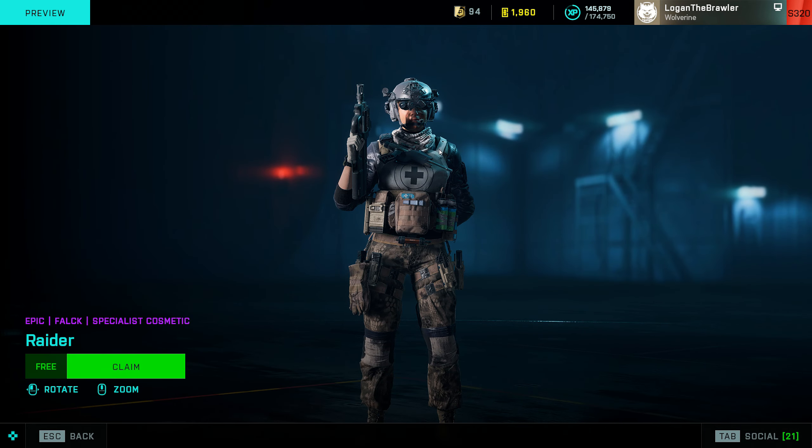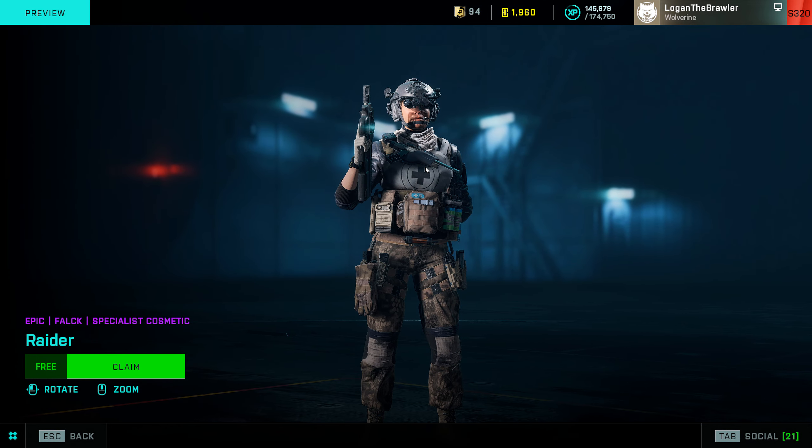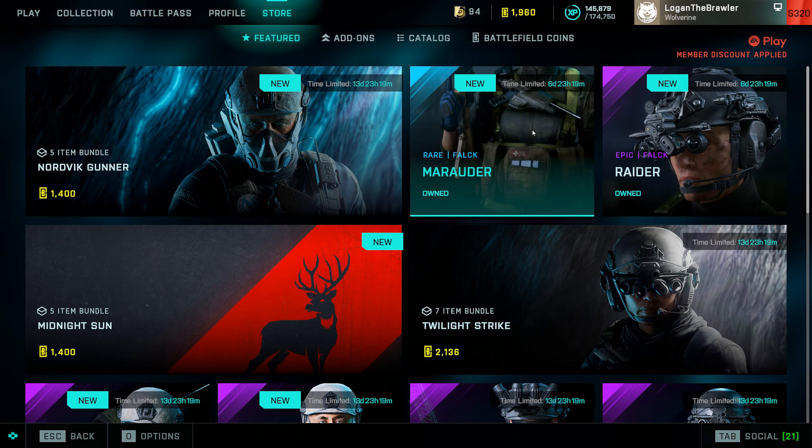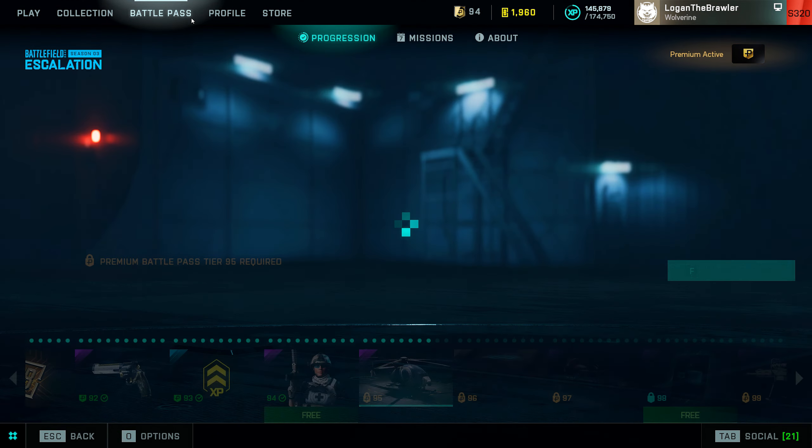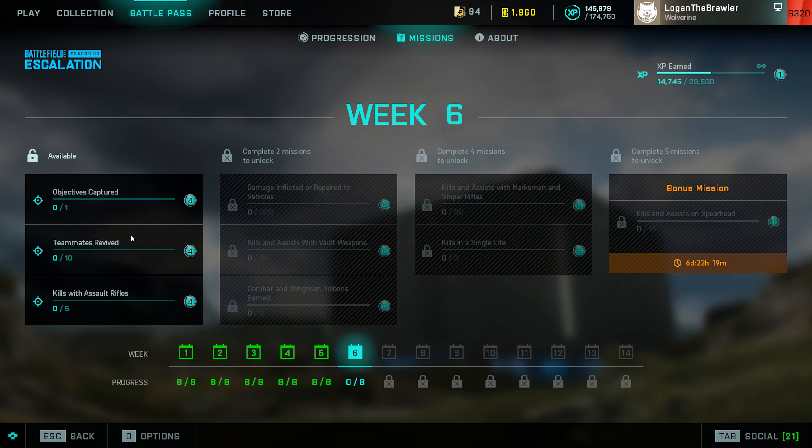Of course we got some free stuff — the Marauder for Falk, let's claim that, and the Raider for Fag, which is a pretty cool headgear. So those two are free, and the bundles you can buy. We also got new missions — week six is live right now.